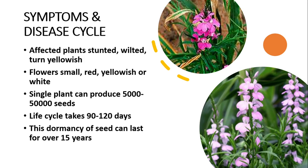اس کے symptoms کے بارے میں: infected plants become stunted، wilted اور turn yellowish۔ اس کے flowers چھوٹے ہوتے ہیں — red، yellowish، white یا purple رنگ کے۔ ایک single plant 5,000 سے 50,000 seeds پیدا کر سکتا ہے، اس لیے یہ بہت جلدی پھیلتا ہے۔ جس field میں بھی آ جائے، life cycle 3 سے 4 months میں مکمل ہو جاتی ہے۔